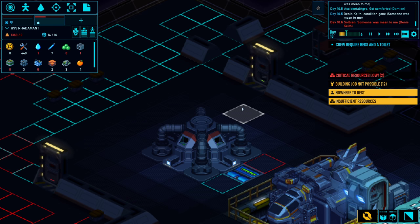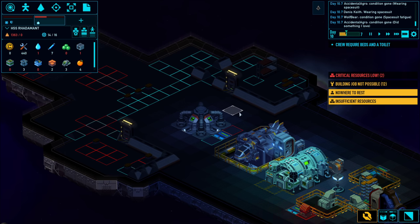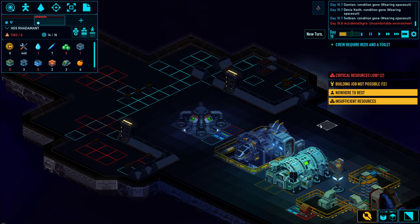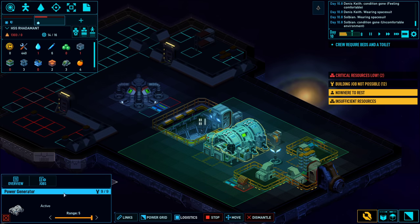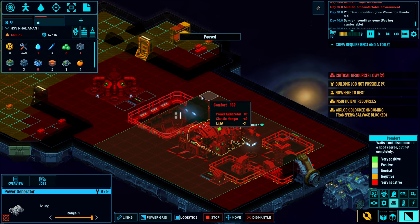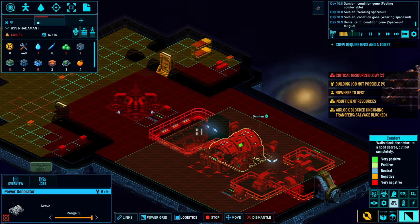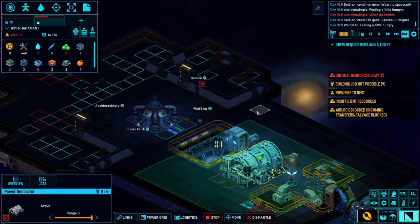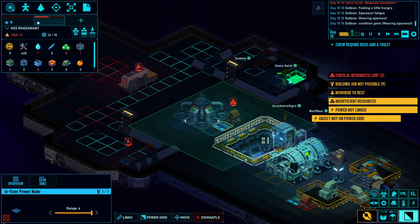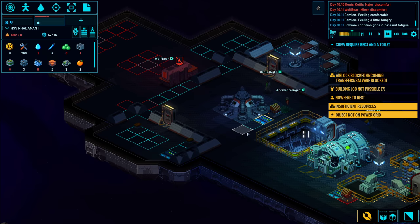Once you get better at this game, you can design your ships to be more compact and space efficient, but it will be harder for new players to understand what's going on. For instance, wisely you would put a power generator behind walls. Let me pause and go to the comfort overlay. Any jobs around the shuttle hangar or the power generator are very uncomfortable. Basically, if I don't wall this off, working around it will have a very negative impact on everybody. That's something I can address in the future by designing with more comfort in mind.